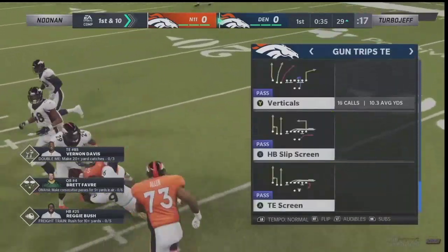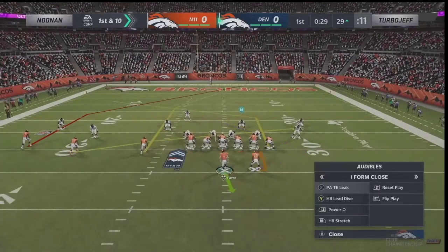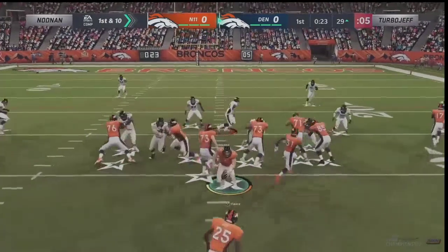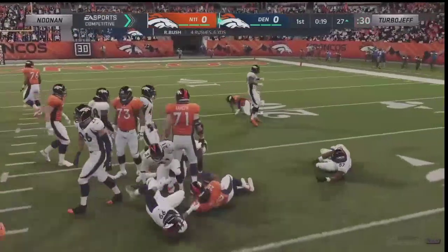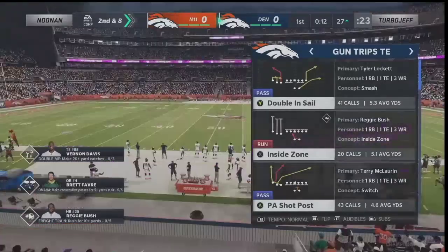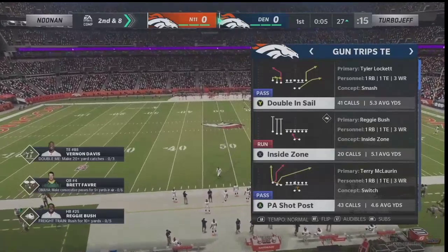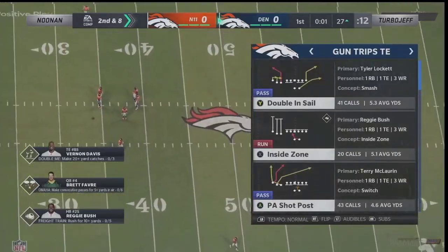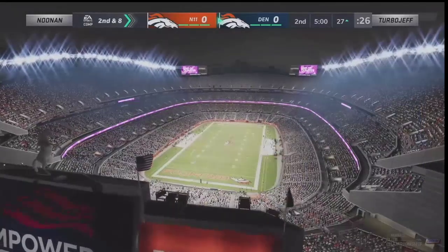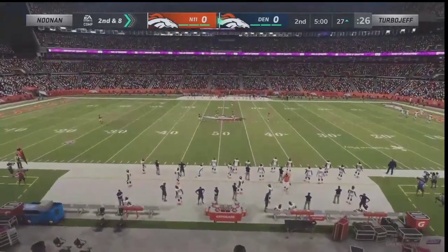He mixes in the angle route so well. What I fell in love with watching this game — more than just Trips Tight End — was the passing style of Turbo Jeff. It's basically just horizontal stretch after horizontal stretch: underneath, underneath, underneath. It's tough to stop. You don't have to just be in Trips Tight End to apply these concepts. One of the traps I fall into as a Madden player is I try to beat the defense in one play every play — I want to blow people out. But Turbo Jeff blows Noonan out with precision and accuracy.